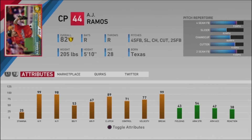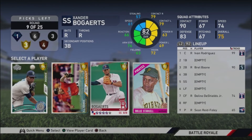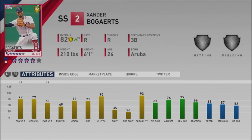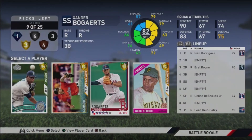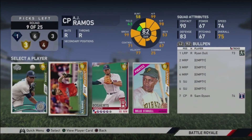Here we get a gold pick. AJ Ramos is a really good closing pitcher — he has a cutter, changeup, and slider, plus a weird delivery. That's another thing with relief pitchers: weird deliveries count. As a hitter, when you face a guy with a weird delivery it's harder to hit, so why not take those pitchers? Xander Bogaerts is okay against righties but his power against lefties is too low, and I feel we can get a silver shortstop who'd be better. Willie Stargell is really nice but AJ Ramos is the pick. Now we have two good relief pitchers in Sam Dyson and AJ Ramos.